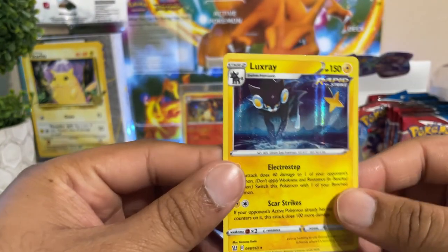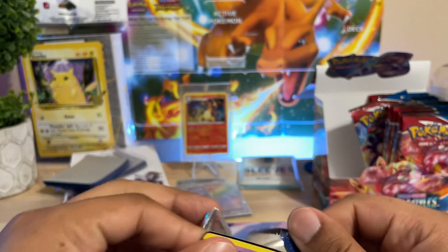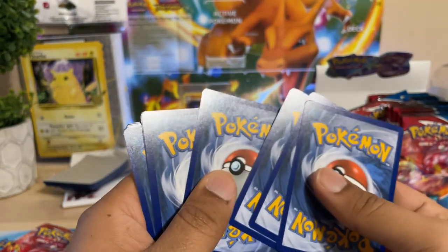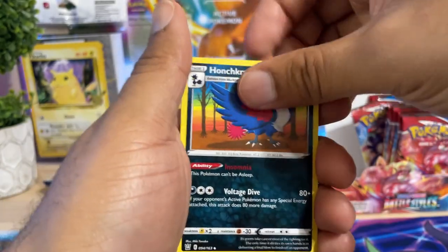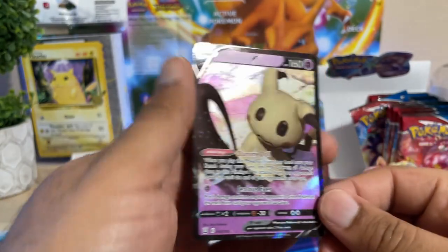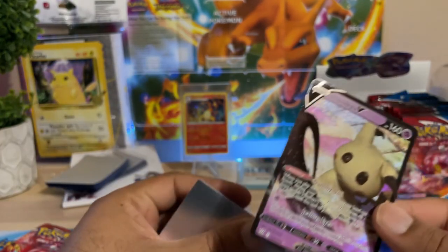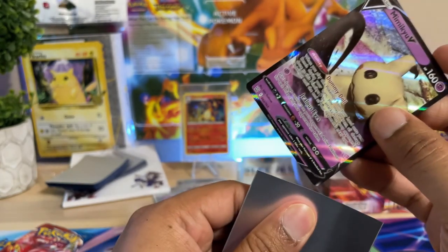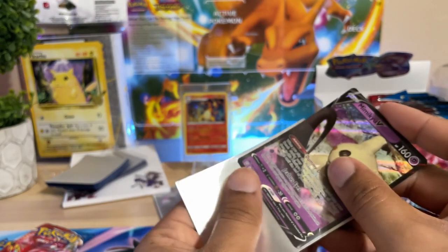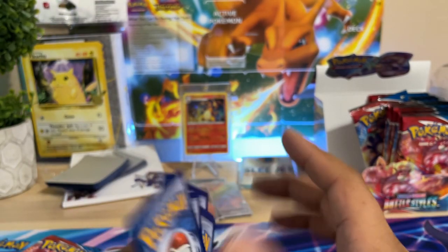We got a holo Luxray Rapid Strike — makes sense. Moving into the next pack: Phoebe again. Electabuzz, Lickitung, Cherubi, Horsea, Sizzlipede — and we get a nice V Mimikyu! I love the clay doll art they put on this card, very nice work. Let's slip that baby into a sleeve. Two more packs left on that side.